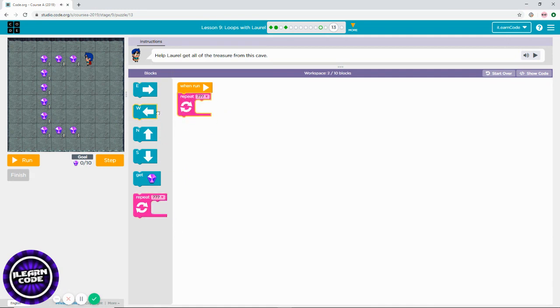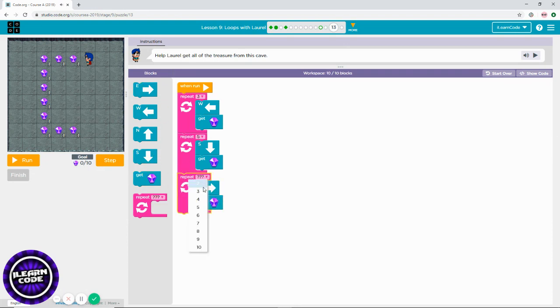This is also pretty much the same thing but the opposite way — west. Three times west, because there are three diamonds. As soon as you collect the corner one, go all the way south: one, two, three, four, five — don't count the first one since you already collected it. Then go east two times. That's how you solve this problem.